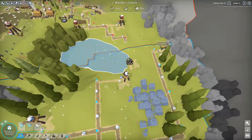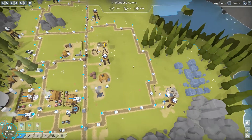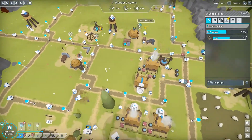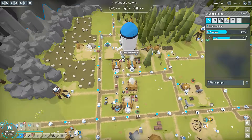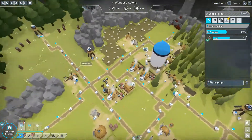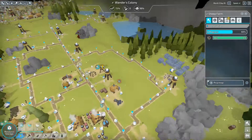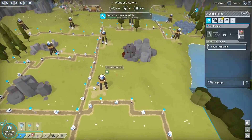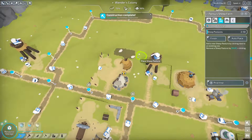We are building that watchtower and they aren't building another one, so that'll really protect our borders. Glad we went hard expanding. The cheap farm is getting built and just needs two logs. We have a nice full forest here. Our borders are expanding this way. The sheep farm is complete!